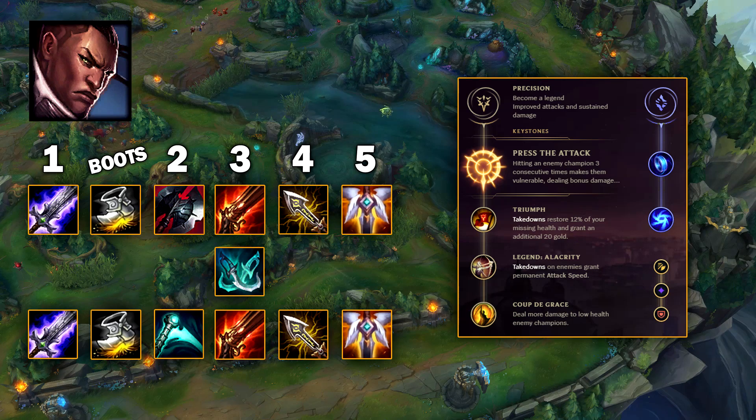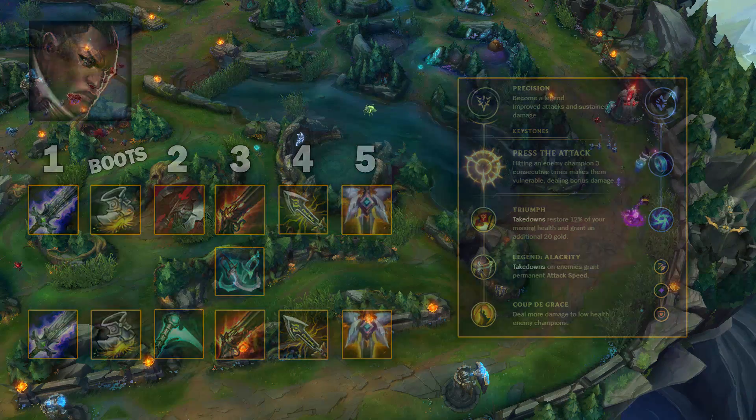The third build is a bit different. It's Crit Lucian again like we had before — 75% crit — which is really good, with the mana regen and the cooldown reduction to still dash around like a madman. It is more damage, but you're very easy to kill.